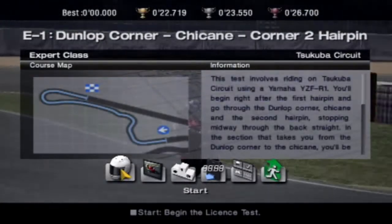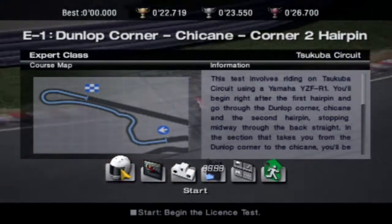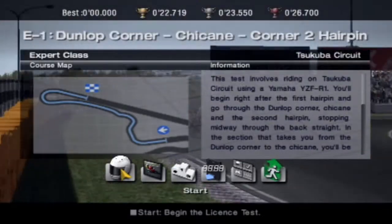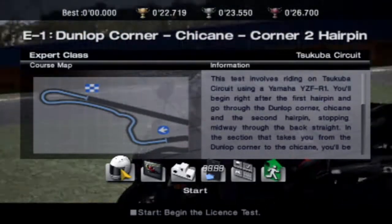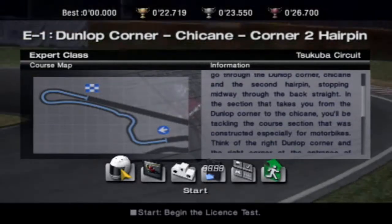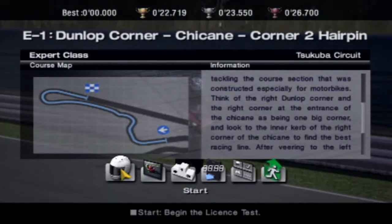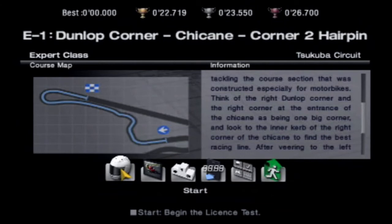So this is Dunlop Corner, Chicane Corner 2, Hairpin. This test involves riding on the Tsukuba circuit using a Yamaha YZF-R1. You'll begin right after the first hairpin and go through the Dunlop Corner Chicane and the second hairpin, stopping midway through the back straight, in the section that takes you from the Dunlop Corner to the Chicane. You'll be tackling the course section constructed especially for motorbikes. Wait, this is a different section. Interesting. Okay, let's do this.